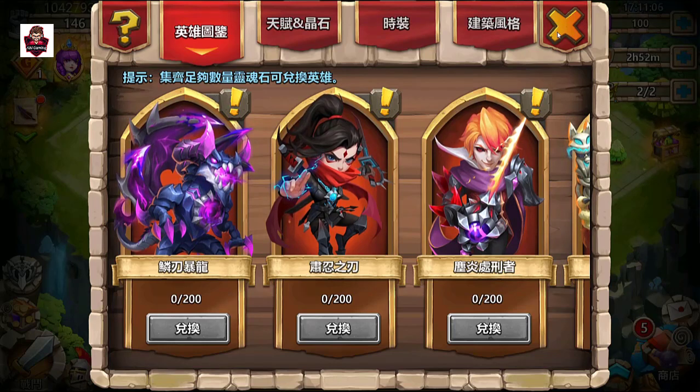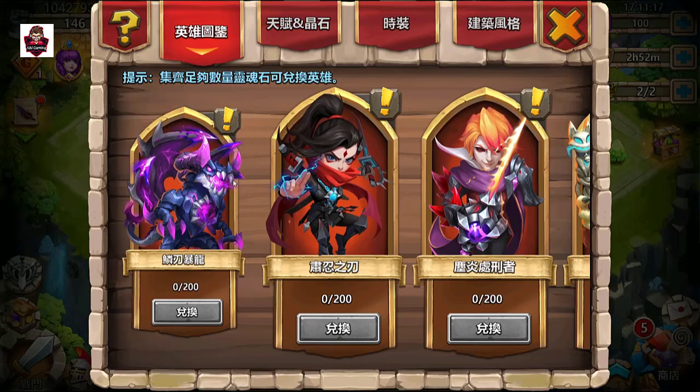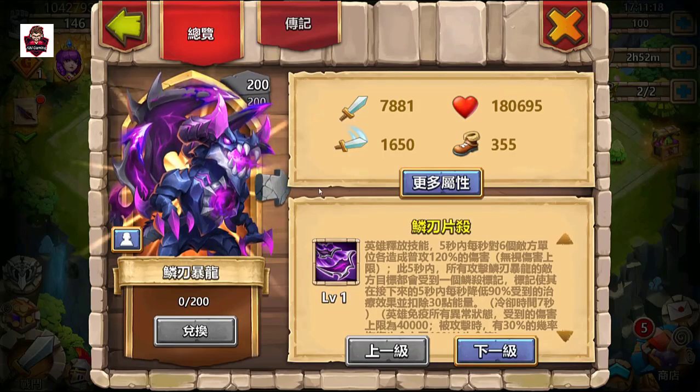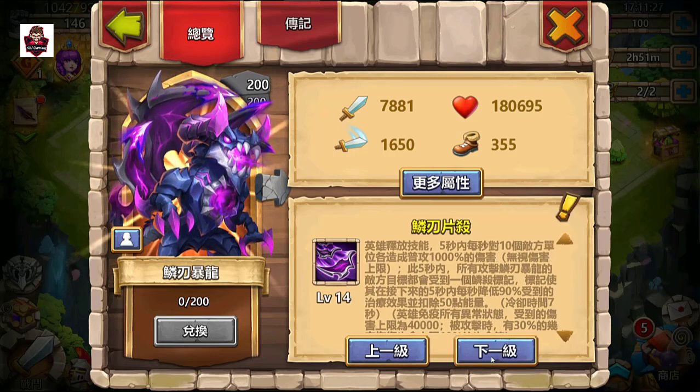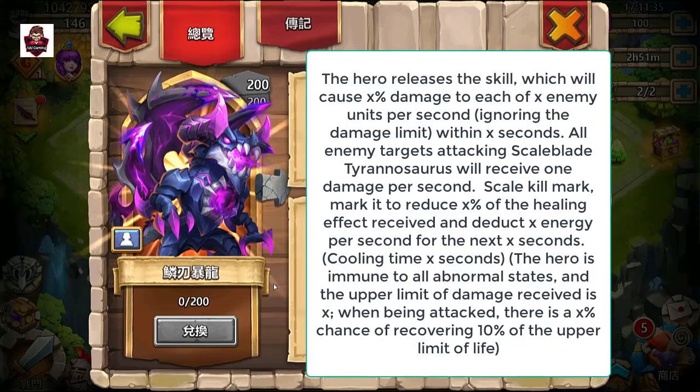Let's have a look at his name — it's basically 'Dinosaurus.' His skill name is 'Scale Blade.' At level 15, the hero releases the skill which causes X% damage to each X enemy unit per second, ignoring damage limits within X seconds.